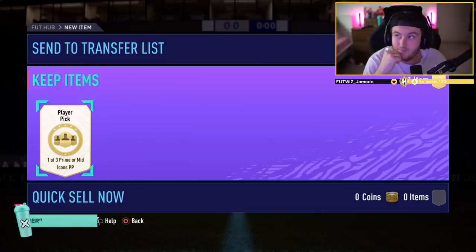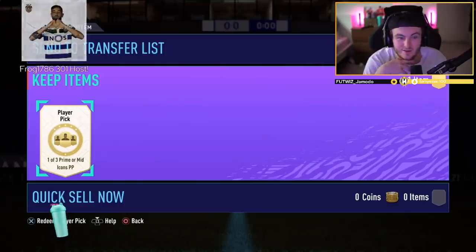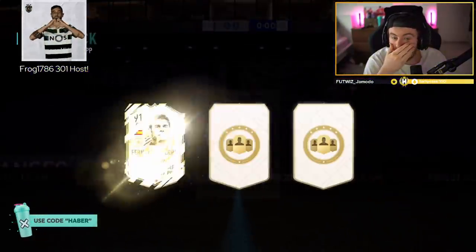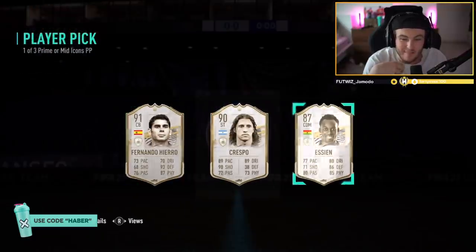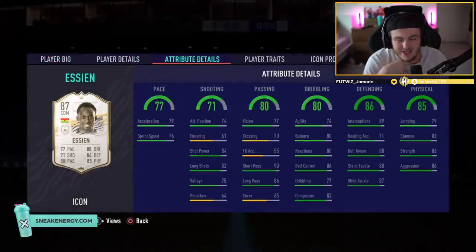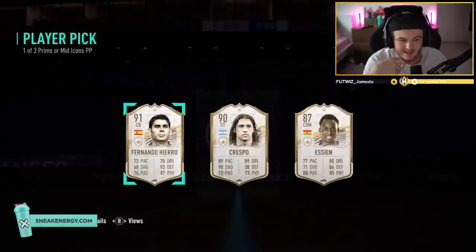Another prime or mid-icon player pick. What are we saying here, EA? Can we get our first R9 of the player picks? Yet to see an R9. Essien's not bad. Prime Crespo is an okay player, but... Essien's alright. Essien's not bad, but it's not great - it's not great at all.